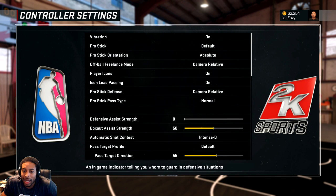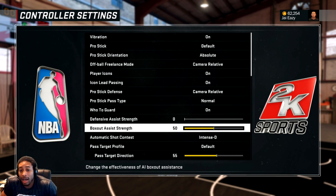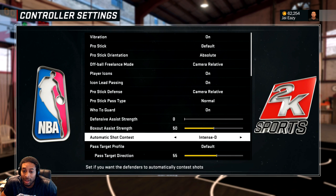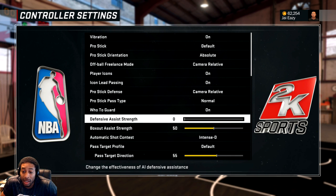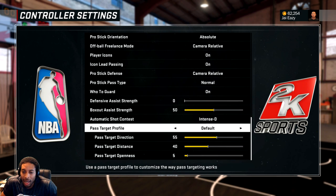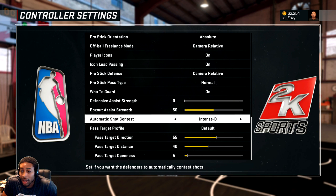Controller settings. I have been playing like this since last year. I played 14, all the 2Ks. I turn defensive assist off, and I've got my box out assist strength at 50%. I always do this. My shot contest is intense D. You can change it to always manual if you want. Most people change it in MyTeam because they don't want to get fouls. But this is zero. It doesn't mean it does nothing - it just means it's minuscule. Box out at 50%, defensive assist strength here, then you got intensity. That's what I do.